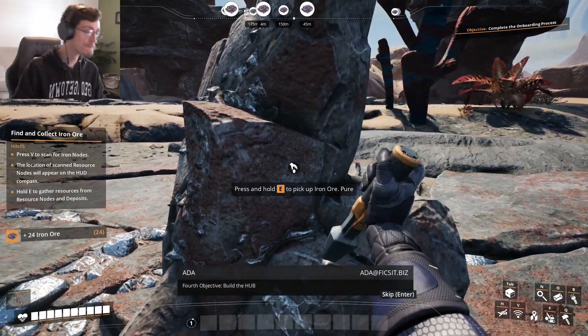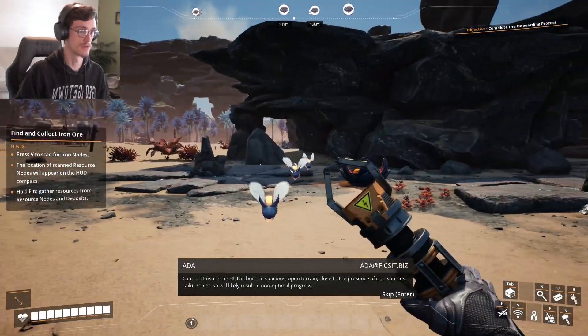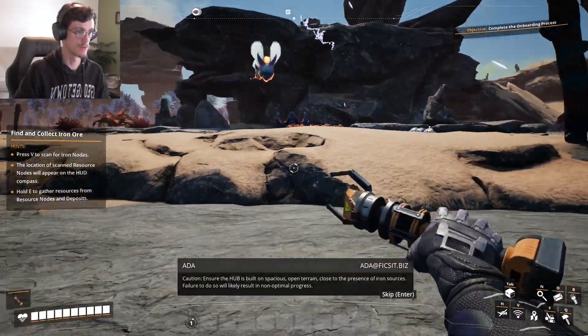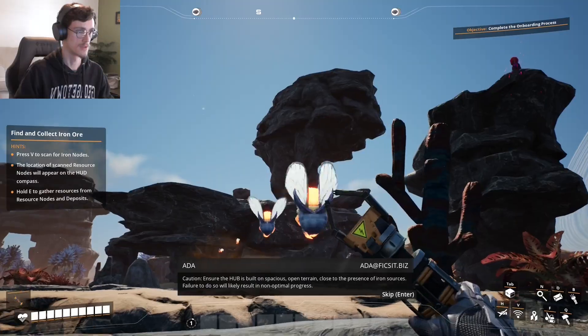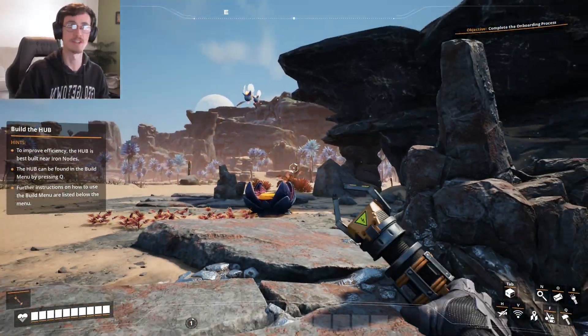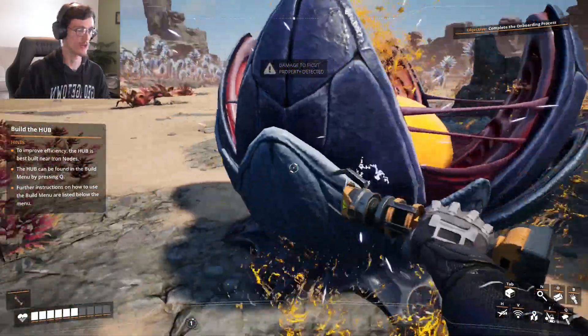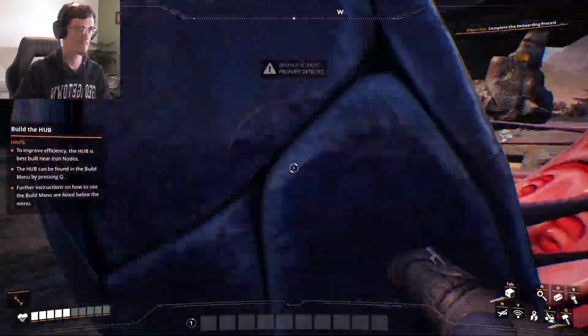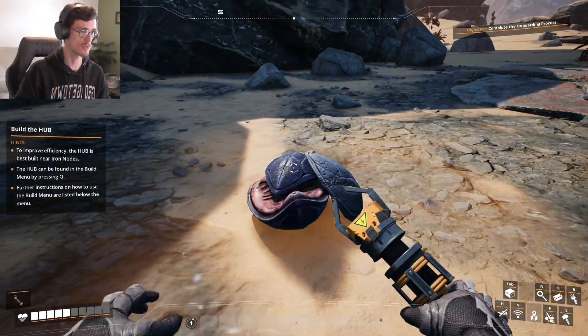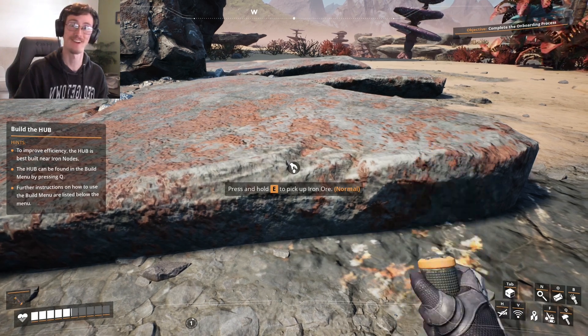Fourth objective: build the hub. Caution — ensure the hub is built on spacious open terrain, close to the presence of iron sources. Bees! You didn't tell me about bees. I didn't hear anything she said. Did I hurt this thing? Hatcher remains. Satisfy my factory.